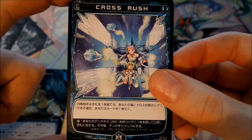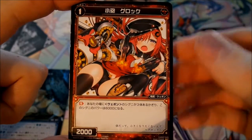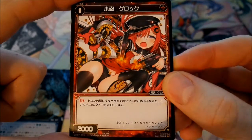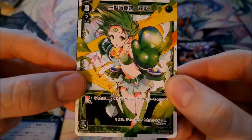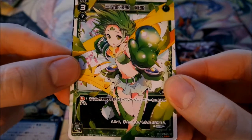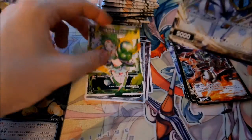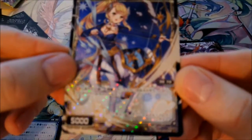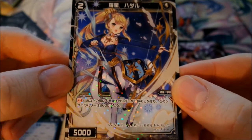Cross Rush - actually an English name, so cool. Then this is a new card of Midoriko, a level 3, as an Elric common card. And then it's a foiled common card - I thought first it was an SR card but it's not.